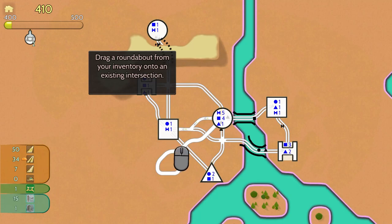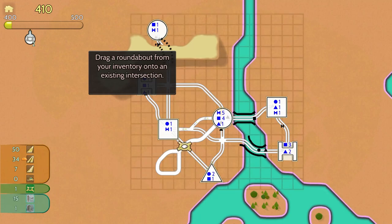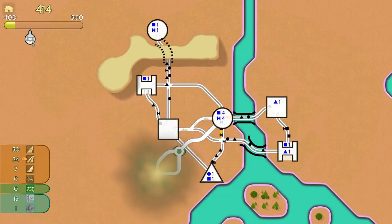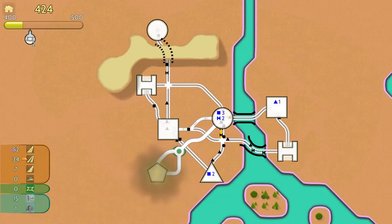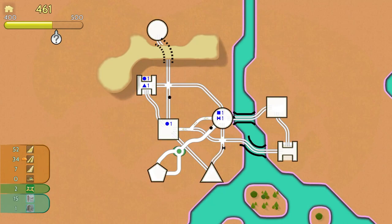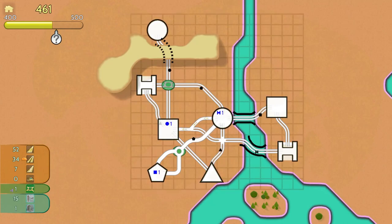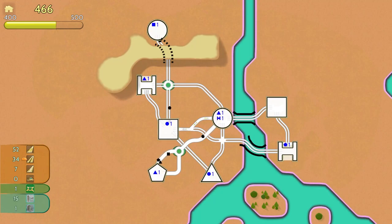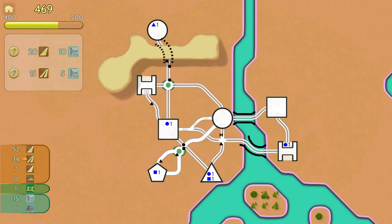I don't know why I put that road tile in there — let's get rid of that. I want to go back to our freeway here, this is supposed to be freeway. Intersection upgrade — drag a roundabout from your inventory into the existing intersection. I don't want it there but okay. Oh we got another shape here — pentagon. What is the pentagon? Let's take our roundabout and put it there because that's where I originally wanted it. We'll take 15 more road tiles there as well.